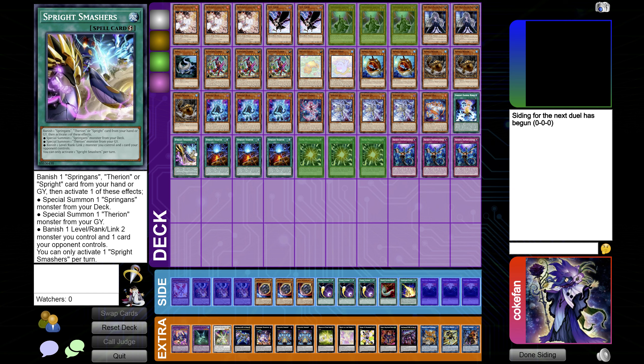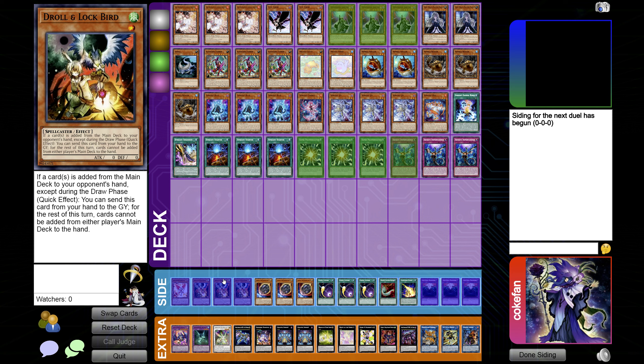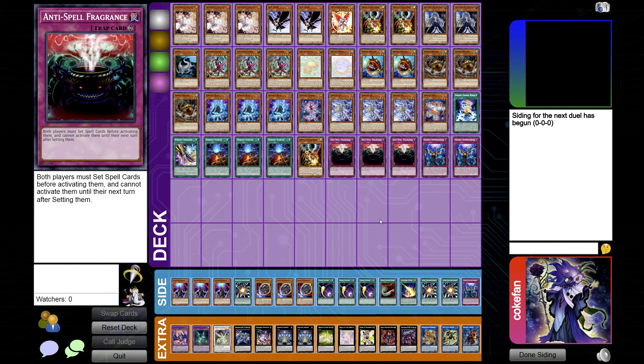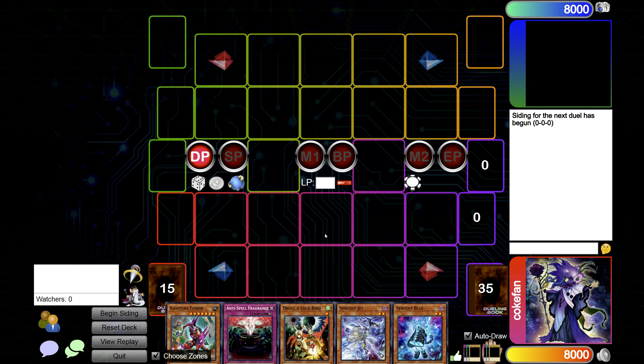We're going to take out one more card — either an Imperm or Fenry is probably correct, but we'll just take out an Imperm just in case. We could potentially do a starter combo and a Nimble Beaver combo. Either one of those will require one other monster: the Nimble Beaver combo requires one Sprite monster because you already use a normal summon, and the Sprite starter combo will require any normal summon at all.